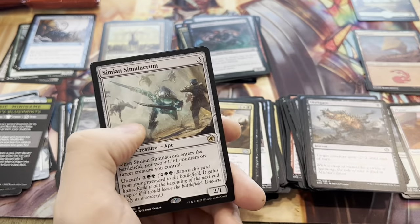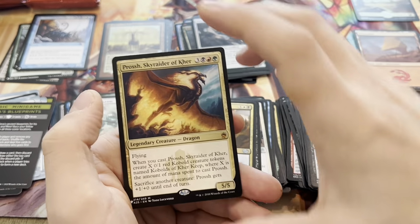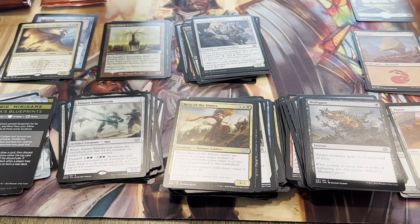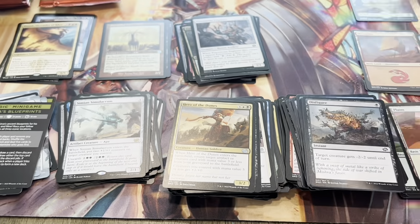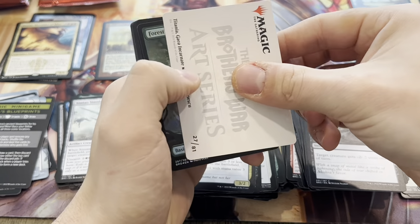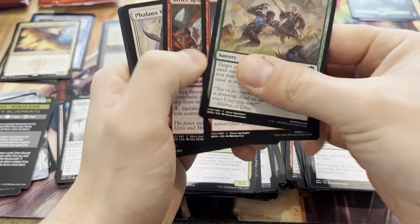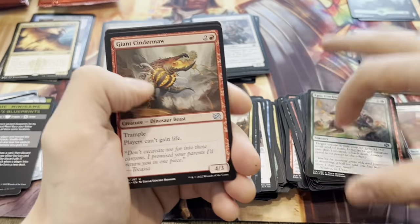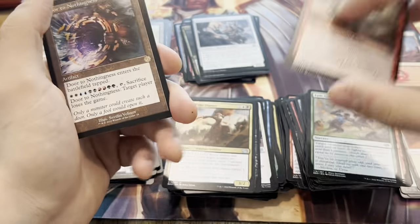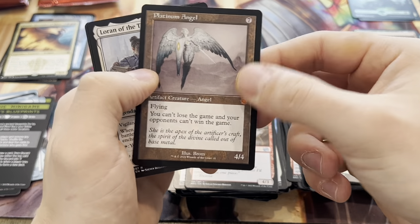Bonesaw again. Simian Simulacrum and a Power Stone Engineer. And a Dragon from Masters 25 — very cool. I'm thinking about building a Commander deck. I only have one right now — my Sliver deck. I either want to build a Dragon deck with Ur-Dragon as the Commander, or an equipment deck. Door to Nothingness — interesting. And a Platinum Angel — great pack there. Platinum Angel definitely sees play.